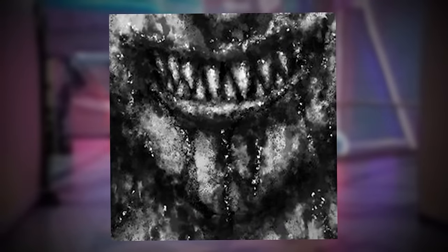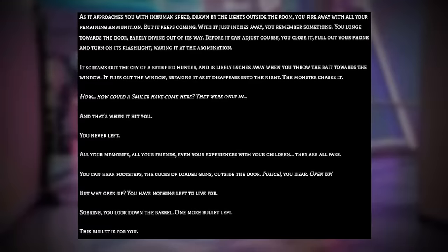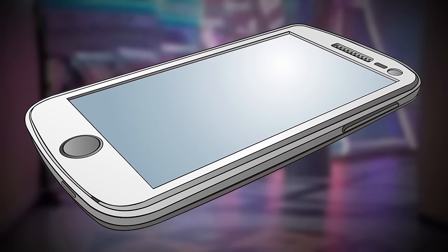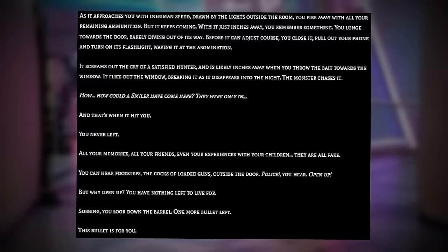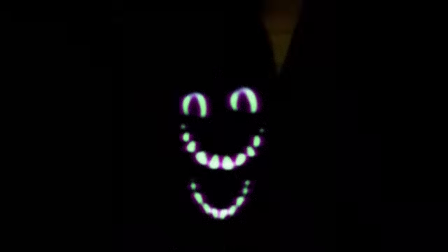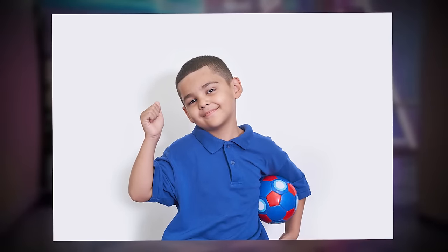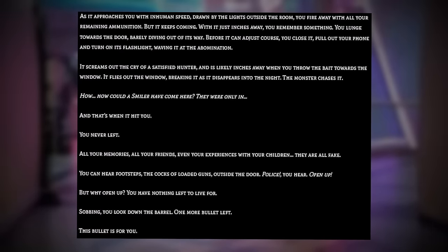"And underneath it is the lifeless body of your nine-year-old daughter, with a large piece of flesh torn from her chest. And where her happy-go-lucky face once was is a long curved slice across her open mouth and rosy cheeks — a monstrous, wicked smile. No, it can't be. As it approaches you with inhuman speed, drawn by the lights outside the room, you fire away with all your remaining ammunition. But it keeps coming. With it just inches away, you remember something. You lunge towards the door, barely diving out of its way. You close it, pull out your phone, and turn on the flashlight, waving it at the abomination. It screams out the cry of a satisfied hunter, and you throw the bait towards the window. It flies out the window, breaking it as it disappears into the night. The monster chases it. How could a smiler have come here? They were only in... That's when it hits you. You never left. All your memories, all your friends, even your experiences with your children — they're all fake. You can hear footsteps. The cocks of loaded guns outside the door. 'Police! Open up!' But why open up? You have nothing left to live for. Sobbing, you look down at the barrel. One more bullet left. This bullet is for you."